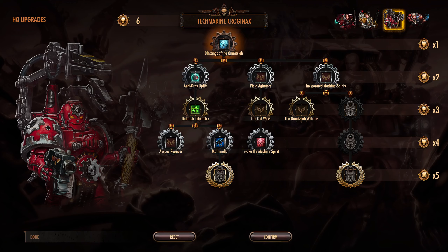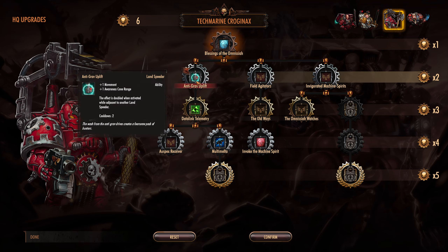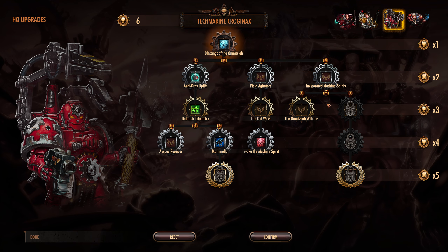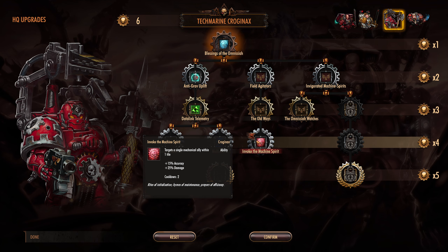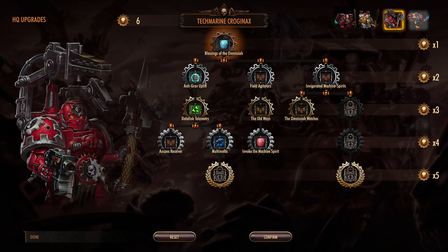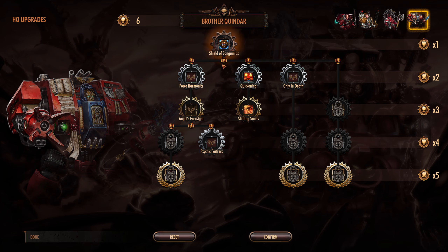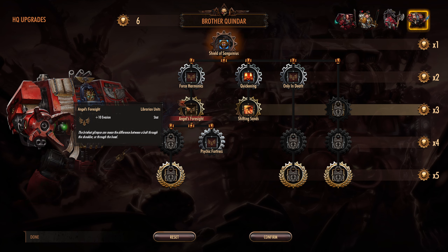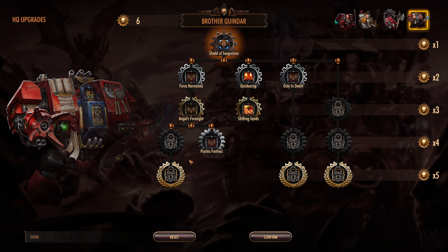Welcome back to Battle Sector — let's get right into it. Looks like we now have two new heroes; I thought we'd only get one. We've got two. There's Croganax, a land speeder upgrade, and aggressors — any mechanical unit. Multi-melta for the land speeder, that's definitely on my list. Now what does Quindar do? Librarian units — are we going to get more librarians? That's weird, but welcome.